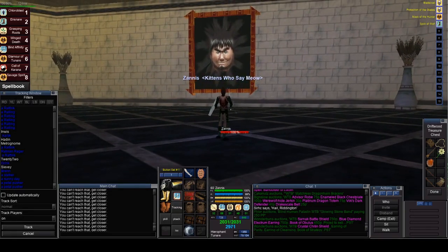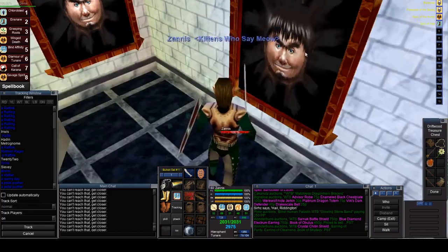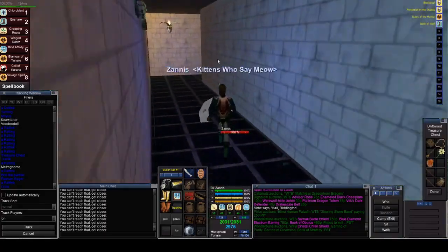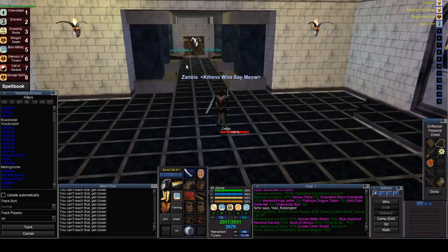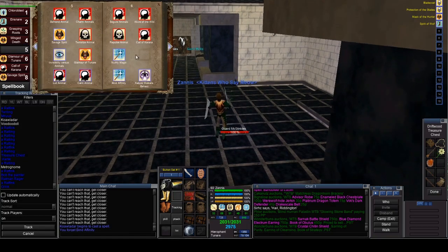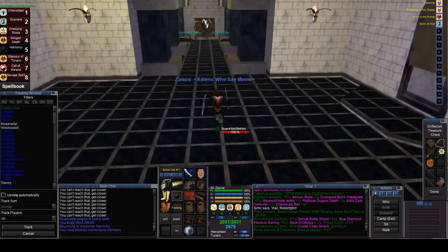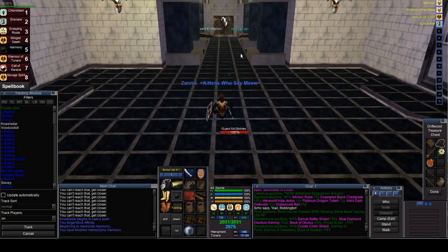If I've gone too fast, go back and look at my Alice in Wonderland video - that will do a tour of this place and show you how to get in and get out. You might be asking why don't you use the same Rat that you do for the Rat Maze? I think that the Skunk has more hit points and more AC. It really does seem like that, but he breaks charm more. Here is Guard McStinkles. The first thing we need to do is get a Harmony up.